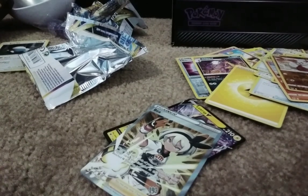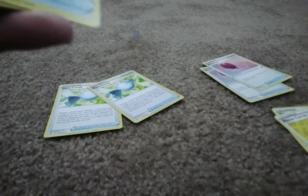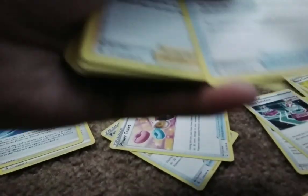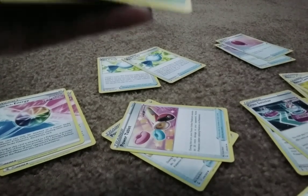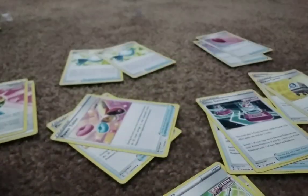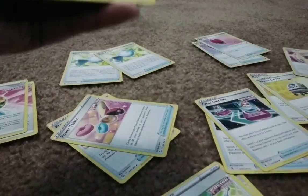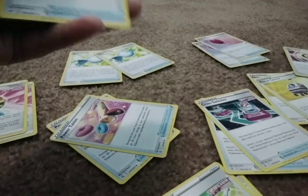Let's check out the cards from the Trainer Toolkit. We got two Lumineon V's both with 170 HP, two Air Balloons, two Rare Candies, two Rescue Carriers, two Power Tablets, two Fusion Strike Energies, two Crossover Switchers, two Adventures Discovery, two Collapsed Stadiums, two Choice Belts, and two Double Turbo Energies.